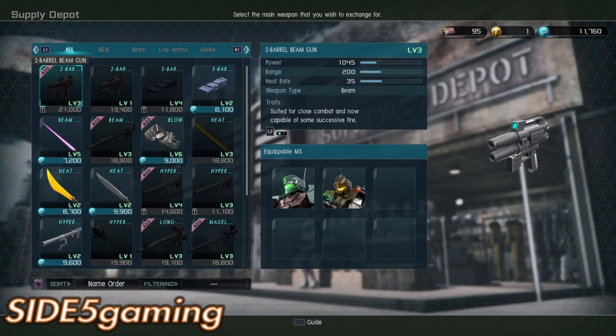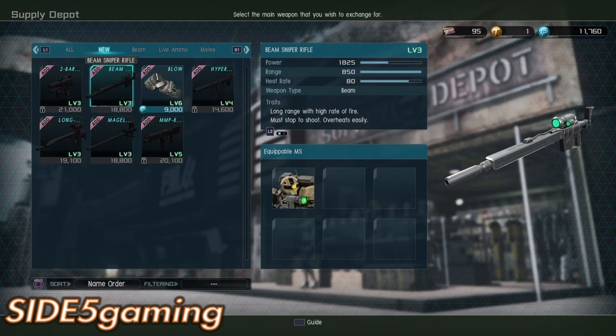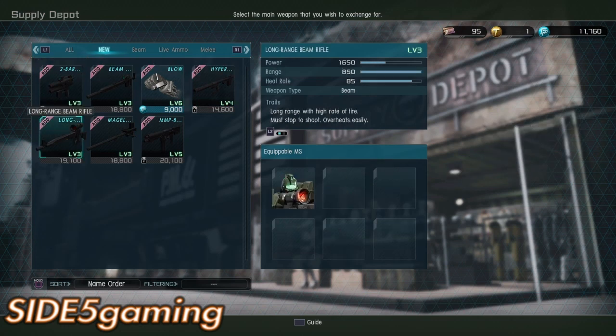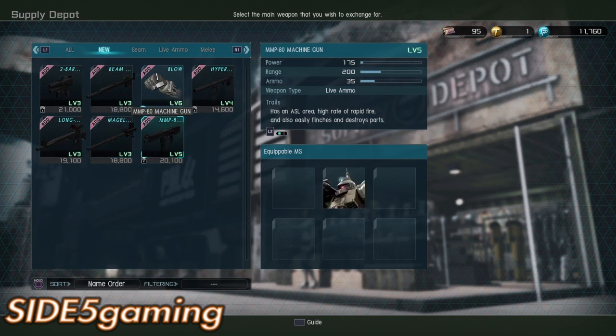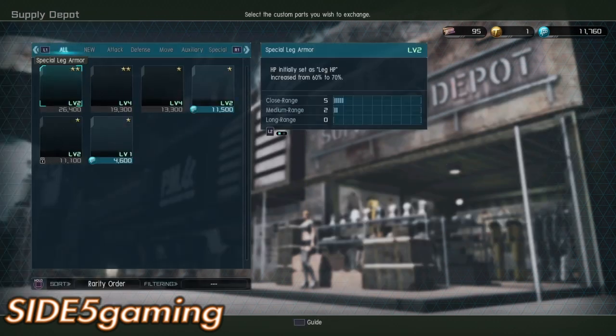I think the F2 is going to be a real game changer for the Zaku chassis on the battlefield compared to other Zaku variants. In the store: a level three double beam gun, level three sniper rifle for the Zaku 1, level four Fetty bazooka, level three Jimmy sniper, the Majella top cannon, and the MMP-80 at level five — though the MMP-80 can only be used by the Zaku Cannon and Zaku 2 for now.